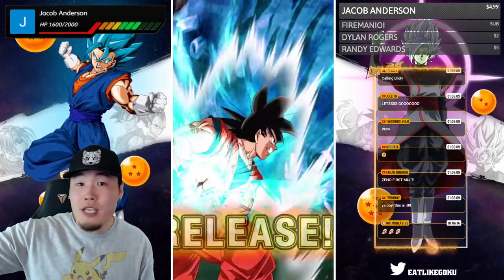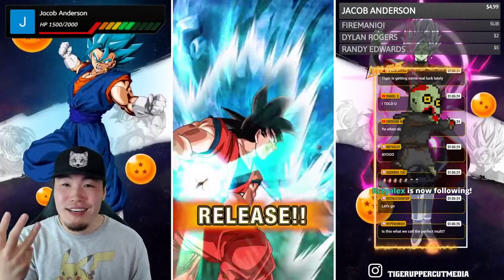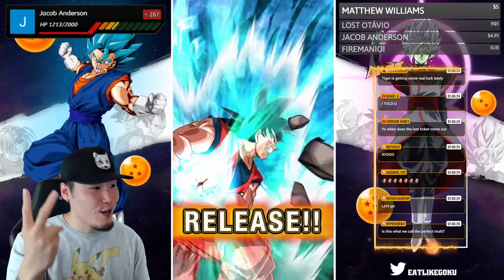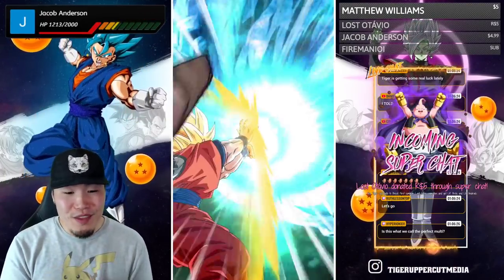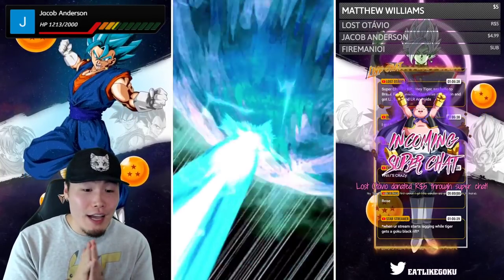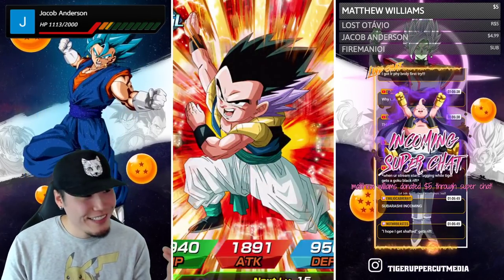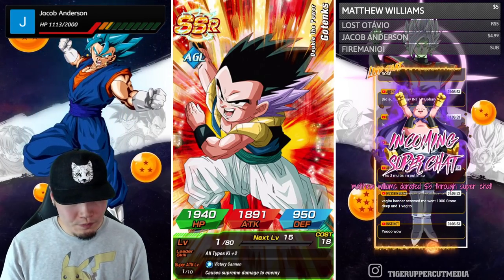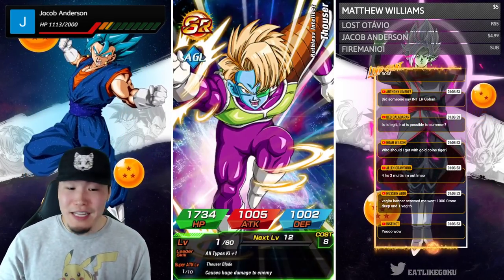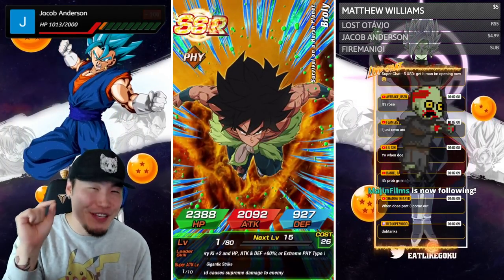I'm gonna pull down here and let's make this a group summon — why not? I want to share some of this luck with you guys because we know we're getting something, right? So we're gonna go together in three — get ready! Las Otavia with a five dollar dono: 'Hey Tiger, say hello to Brazil!' What's up Brazil! 'First multi got Wii's animation and got LR Broly and LR Androids' — that's an amazing multi. Thank you Matthew. Okay let's do it — Rose, Broly, I'll take both or one, doesn't matter. Come on — I know you're in there somewhere.